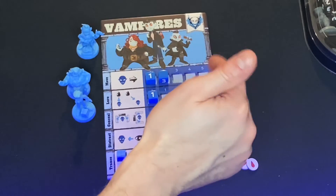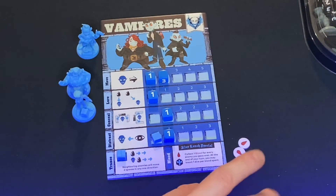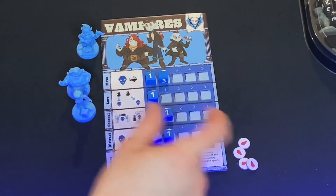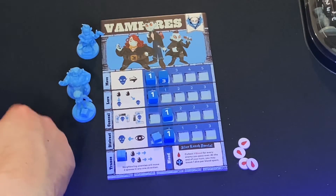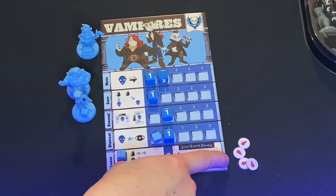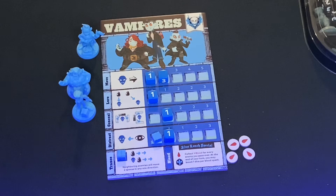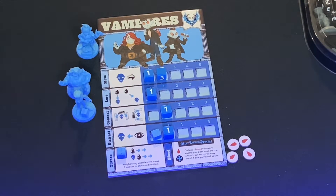Then you'll continue into the round where the Tome Keeper will move on the board, and then it would go to your opponent's turn — Tome Keeper moves — then back to you. Rounds continue like that until the Tome Keeper arrives at his final destination for the before-lunch section, which is the third location. Then you go into after lunch, where you get your after-lunch abilities, and repeat this with the Tome Keeper moving to three predetermined locations, at which point the game would conclude. The game will also conclude if someone gets to ten mischief points first.